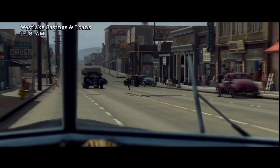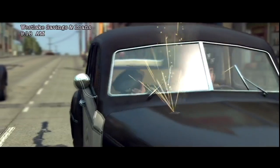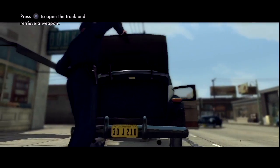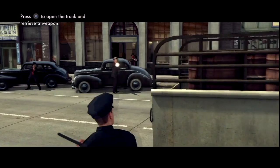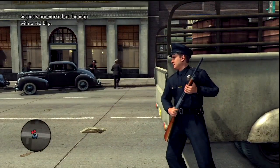Alright, so you arrive on the scene and they're shooting at you. They're busting your windows out, putting holes in your car. What do you do? You open the trunk and retrieve a weapon — or in other terms, you pop the trunk on that ass.